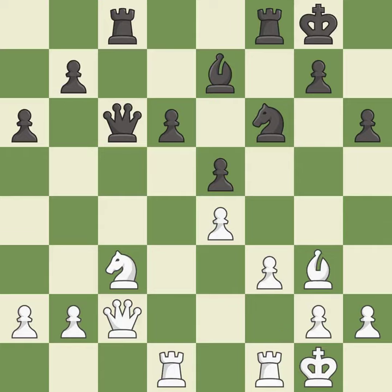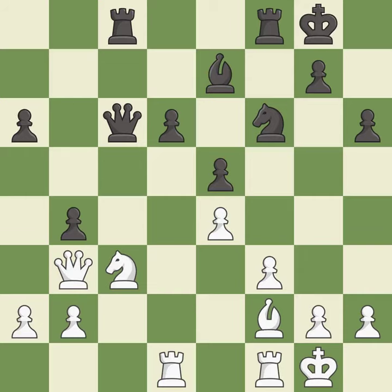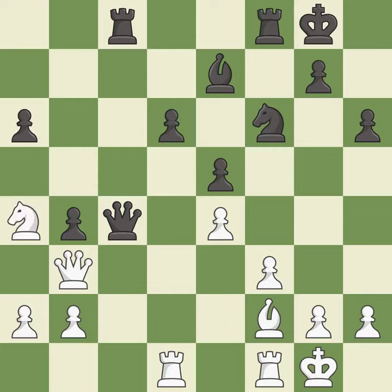This misses an opportunity to increase a bishop's scope by moving it to a better square — it is an inaccuracy. This threatens to kick a knight — it is excellent. This ignores a better way to increase a bishop's scope by moving it to a better square, and permits the opponent to kick a knight — it is an inaccuracy. This kicks an opposing knight — it is best. This creates a threat to win a pawn. This is the only move that works — it is a great move. This defends the attacked pawn. This is the only good move — it is a great move. This move puts the knight on a safer square — it is excellent.